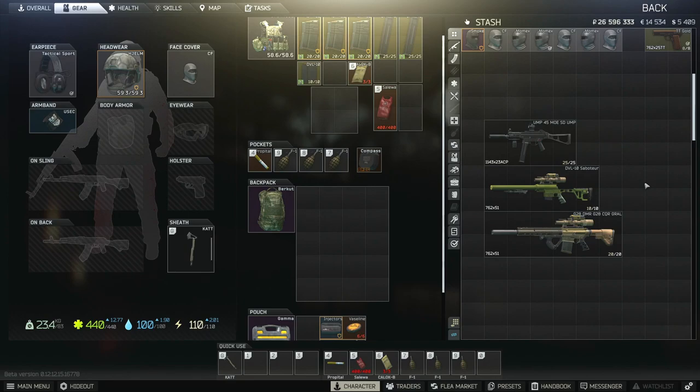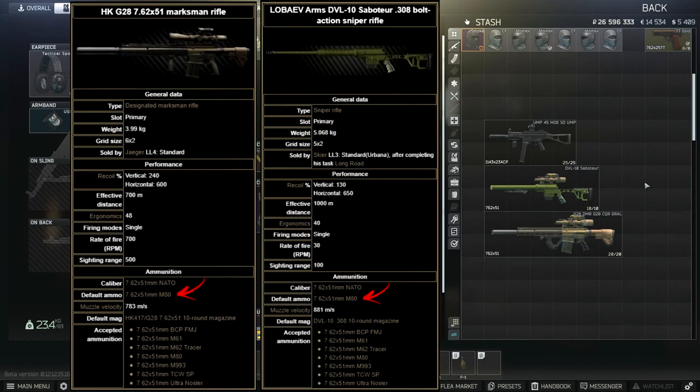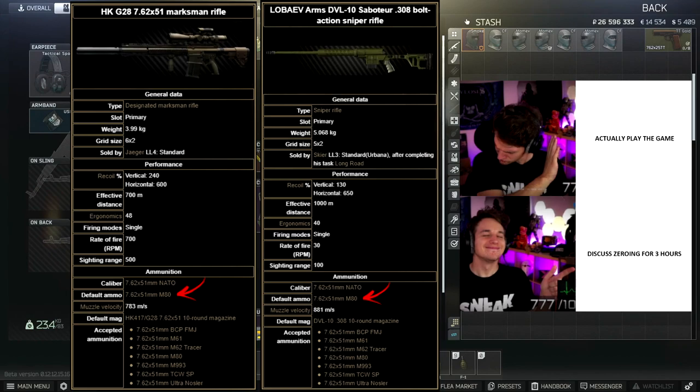Each weapon in Tarkov has a default ammo, and if you want to maintain optimum accuracy, running the default ammo for that weapon is the way to go. The default ammo can be found on the wiki on the weapon page itself.